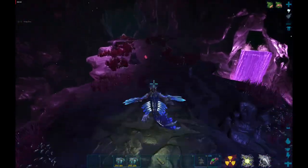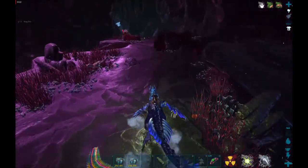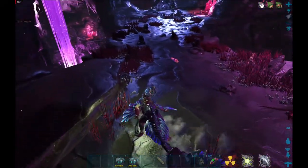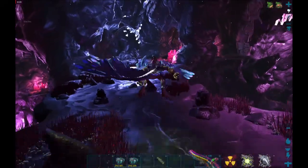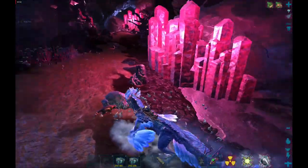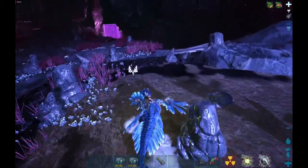We are now in the radiation area. This is the first area I am going to show you — it is really easy. It is very close to the non-radiation zone, so I can drag the Reaper to the location I want. Usually there are one or two Reaper spawns up here, but right now I do not see any, so we are going to check the next area.